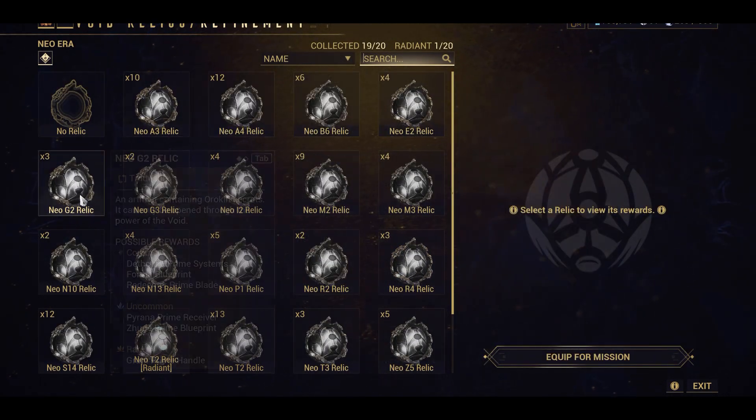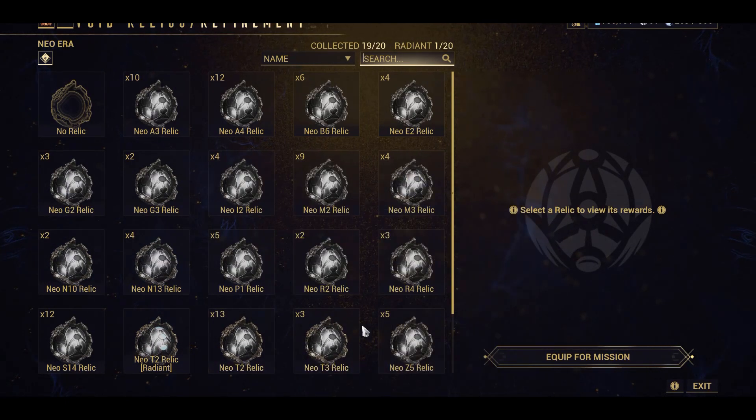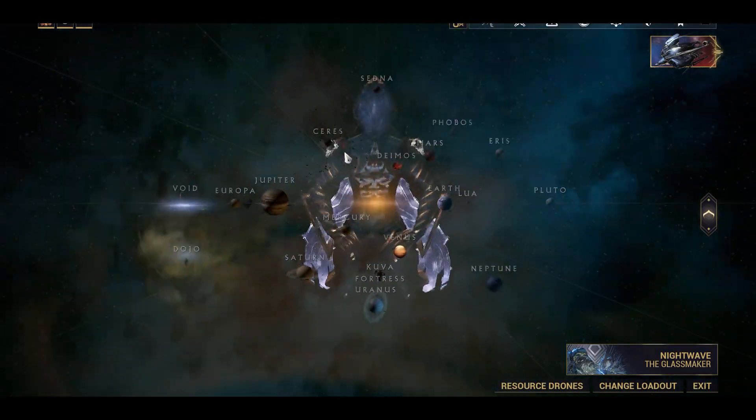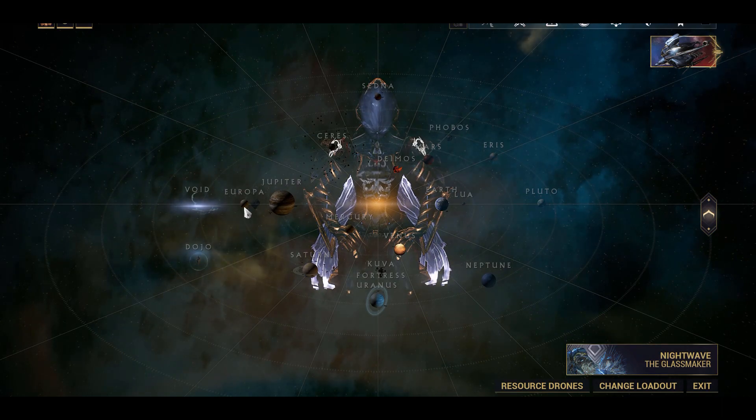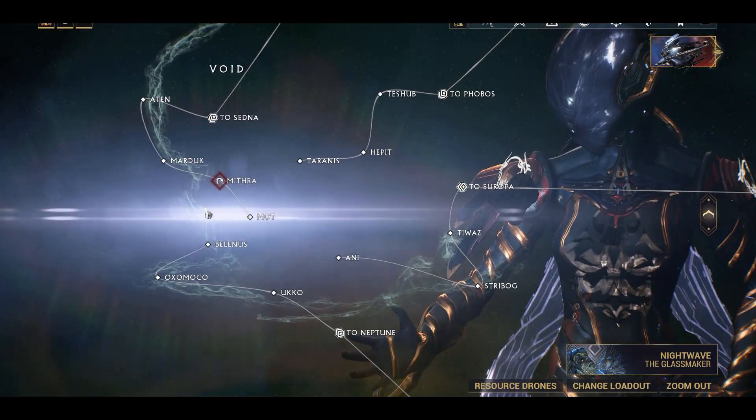The most reliable way to start accruing Platinum is to collect and open relics for prime parts. If you're new to the game, clearing the star chart will benefit you greatly. Spend time passively collecting relics as you do this, so that you have a stockpile for later.